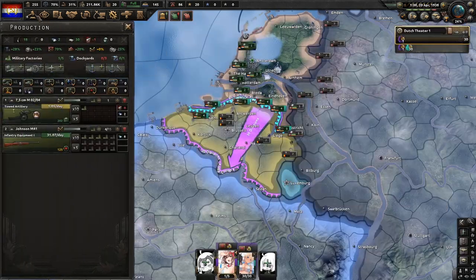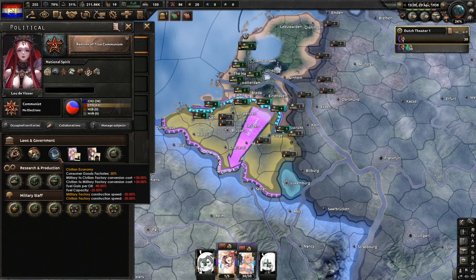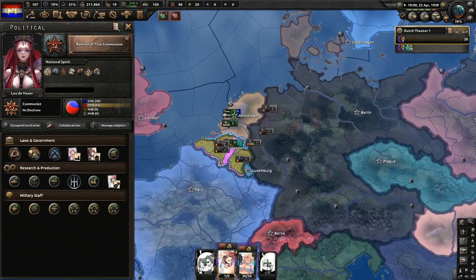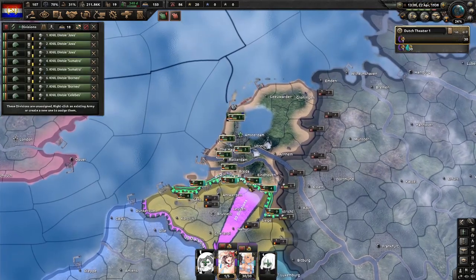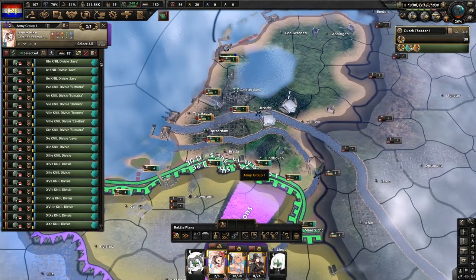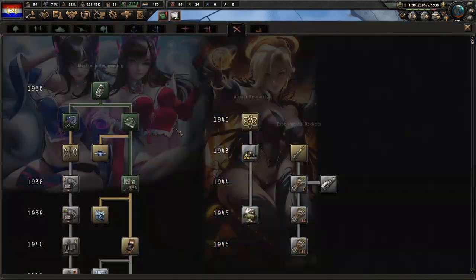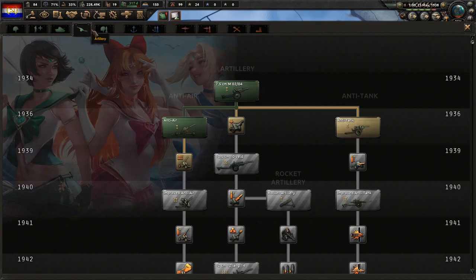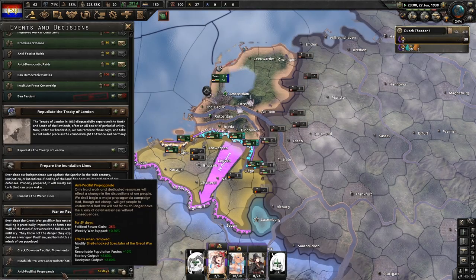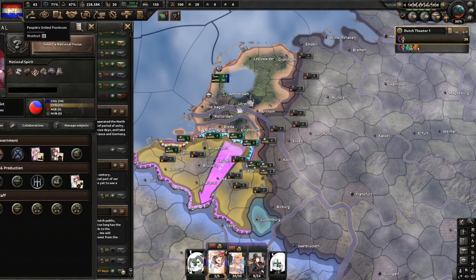Now we'll do Bastion of True Communism and continue that when it's finished. Since we have a ton of political power, we can grab partial mobilization and pop some extra units onto the front line. Computing machine is finished, so we're going to now do interwar artillery. Just keep doing it — make sure you keep doing it as soon as it finishes; you need to get rid of it as quick as possible.